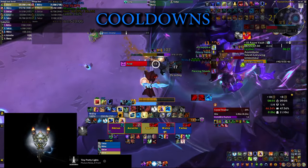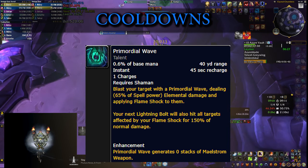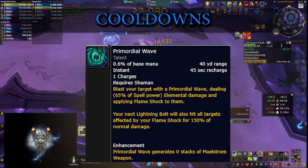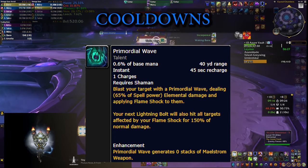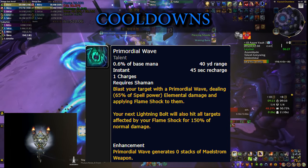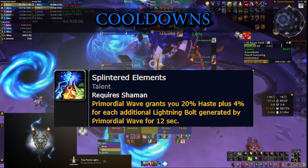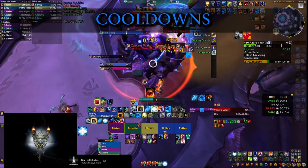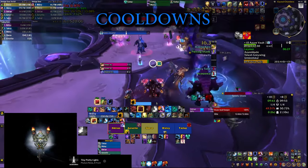As an Enhancement Shaman you have two major cooldowns. The first is Primordial Wave — it simply applies a Flame Shock to your target, but more importantly it makes your next Lightning Bolt hit every single target that has a Flame Shock on them for increased damage. On top of that you're running the Primal Maelstrom talent, which instantly generates 10 Maelstrom as soon as you press Primordial Wave, meaning you can instantly send the Lightning Bolt fully buffed with full Maelstrom stacks. You're also running the Splintered Elements talent, which gives you extra haste once you press Primordial Wave — the more targets you hit with the Lightning Bolt the more haste you get. You can do this big burst cleave damage every 45 seconds, but it gets even better.